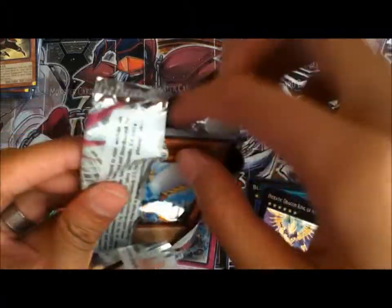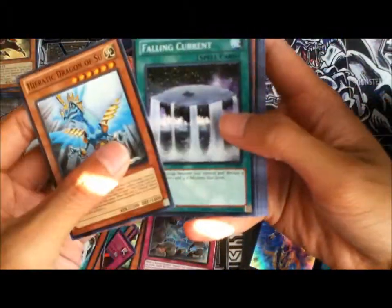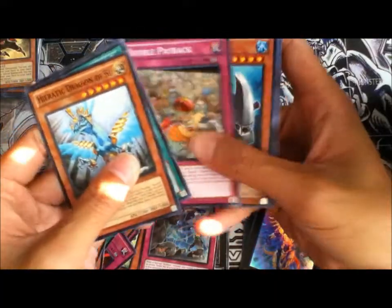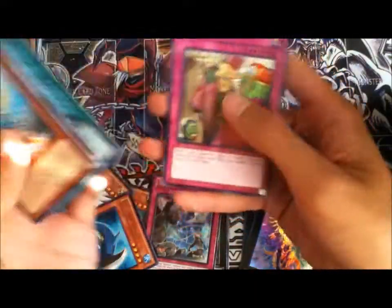Last pack of this pretty good opening. Let's see what we get. Heretic Dragon of Sue, Falling Current, Darwino, Payback, Hammershark, and Nebfet. Berserk Scales, Miniguts, and Return.